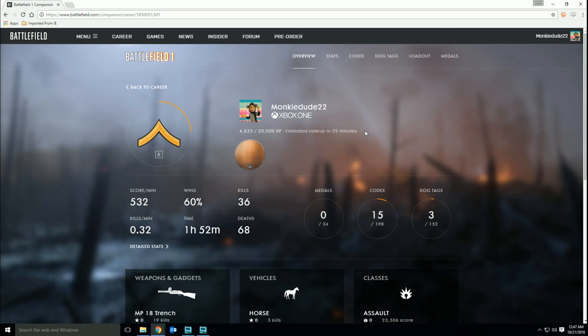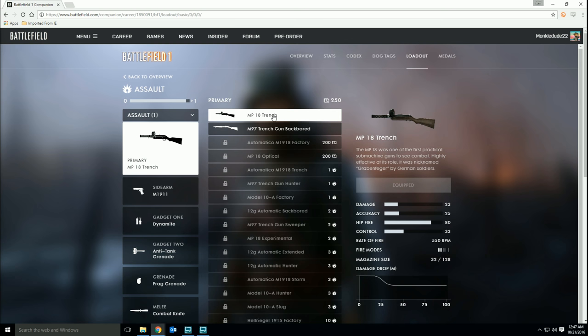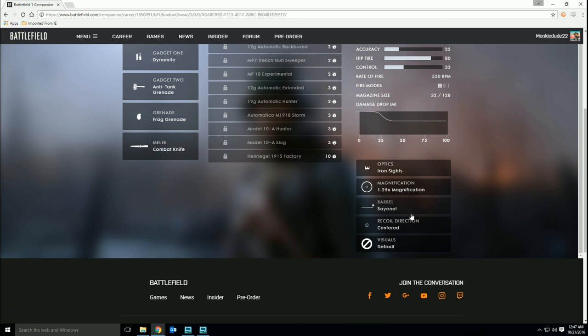This is going to take you into the main menu for your character on Battlefield 1. Go ahead and click on loadout at the top of the screen, and then select the class or vehicle you wish to edit. Once you've selected your class, go ahead and select the weapon that you wish to customize, and scroll down just a bit. Here you'll see the options for optics, magnification, barrel, recoil direction, and visuals. Go ahead and click on visuals like you did on the console, and this will give you the option to change the camos.